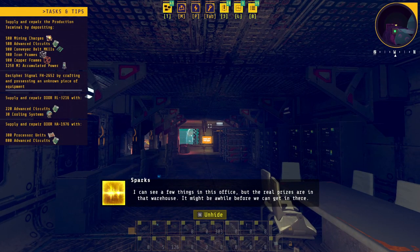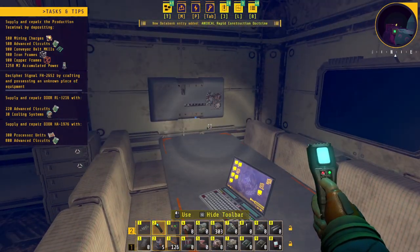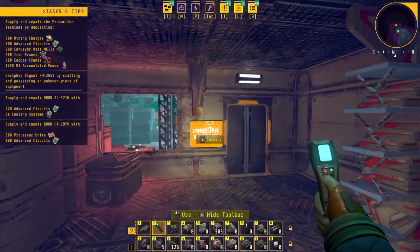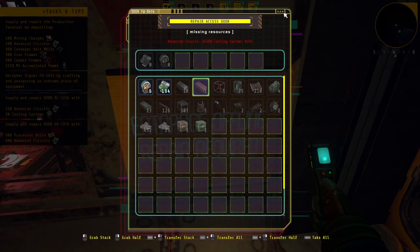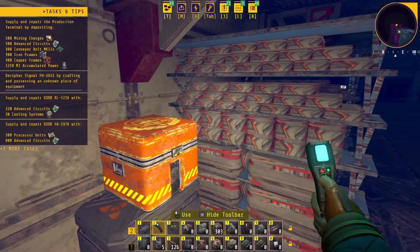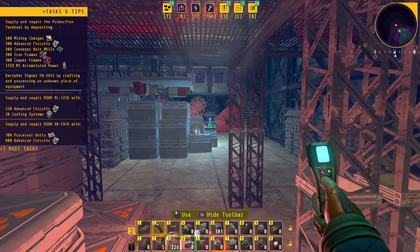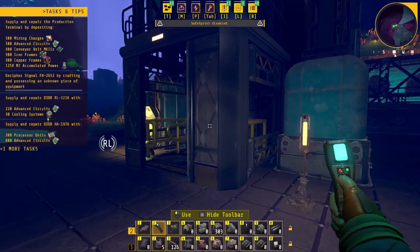It might be a while before we can get in there. Let me scan this — happy construction doctrine, nothing important. I wonder what's up there — we'll check that out next episode. There's lots of stuff to scan. What do I need? 400 advanced circuits, 85 cooling systems — actually really cheap. In here: Mark 2 thresher, Mark 2 crank generator — nice. I think we'll leave this one here. Next episode we'll go in there, check out all the goodies, find new things to unlock, and figure out what's in that jar. Thanks for watching — hope you enjoyed, leave a like, and I'll see you in the next one.